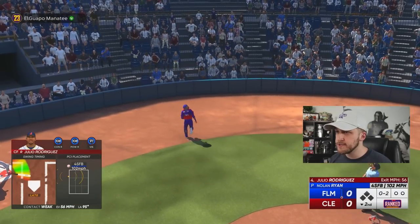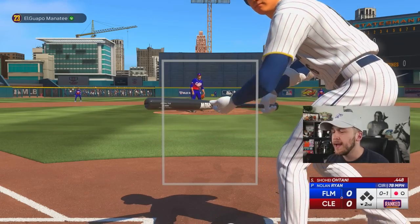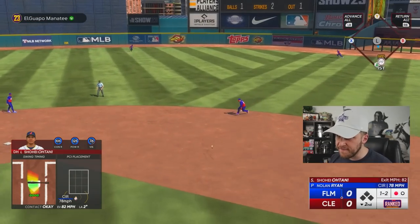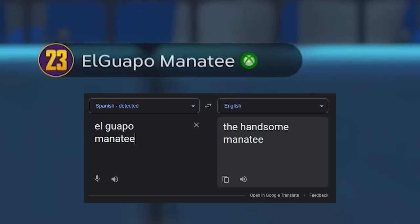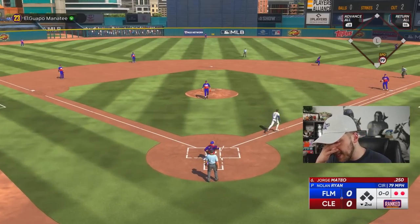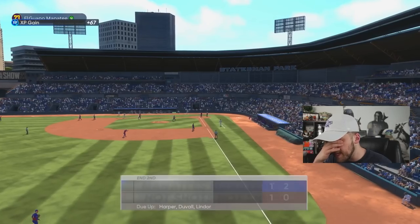Hey Nolan Ryan, could you slow it down for me, buddy? I'm bunting with Shohei Ohtani. Throw me a strike. Shohei, find a hole for me. Also, my opponent's name is El Guapo Manatee — doesn't that mean the handsome manatee? This is what I get for not playing for a few days. I've got to be a daily MLB The Show player if I'm going to be any good.